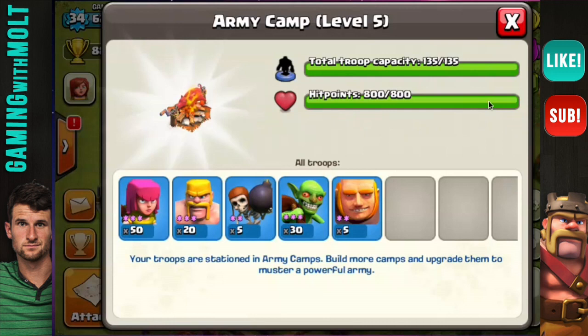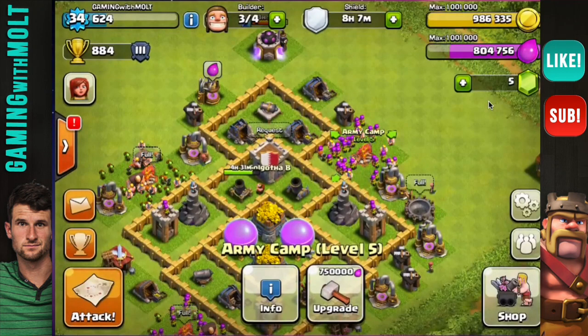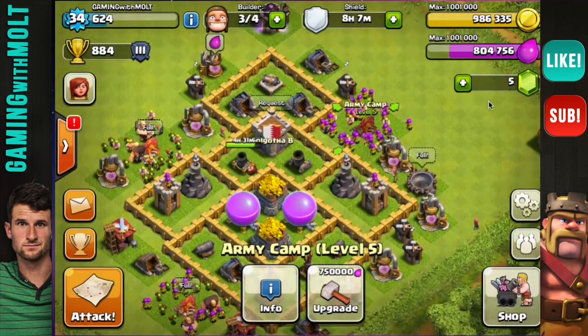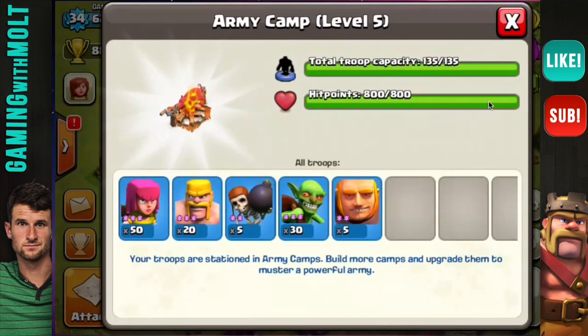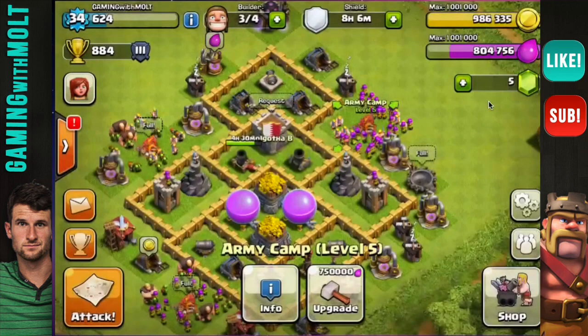I have five giants — the reason I have five giants is I'll really just use them as a distraction, and then I have my wall breakers to get through the walls obviously, so that my goblins and barbarians can get in there.